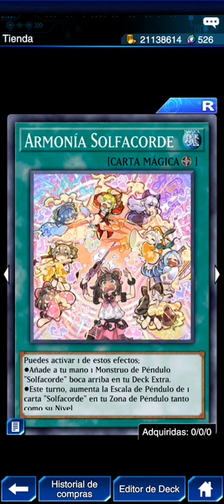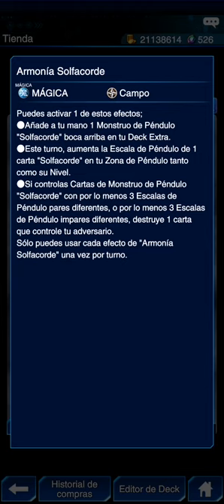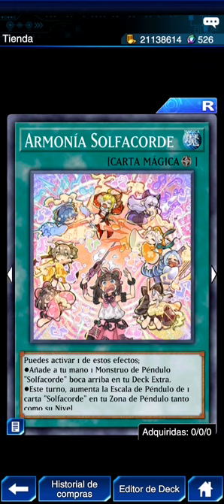Armonía Solfachorde: puedes activar uno de estos efectos — añade a tu mano un monstruo de péndulo solfachord boca arriba de tu extra deck. O este turno, la escala de péndulo de una carta solfachord en zona de péndulo aumenta en uno. Si controlas monstruos solfachord en péndulo con por lo menos una escala par diferente, o por lo menos tres escalas en pares diferentes, destruye una carta que controle tu adversario. Para eso sirve jugar con las escalas.